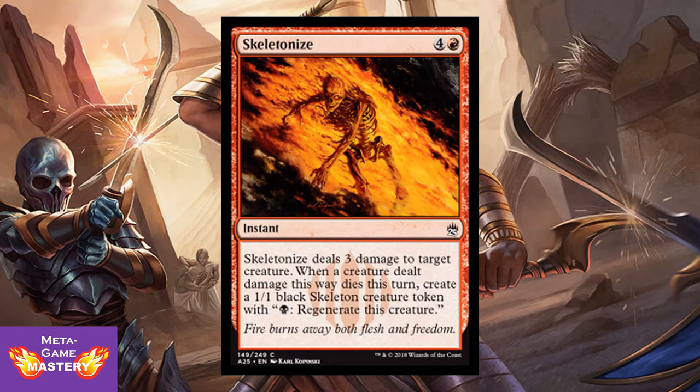Skeletonize is 5 colorless and red instant. Skeletonize deals 3 damage to target creature. When a creature dealt damage this way dies this turn, create a 1/1 black Skeleton creature token with 'black: regenerate this creature.' It's a very flavorful card, not a very good card because it's situational, but it's fine removal in limited. Also, it's just an excuse for them to make tokens for that skeleton.